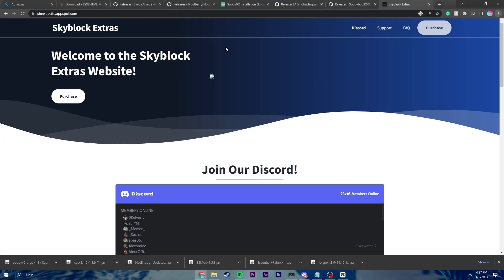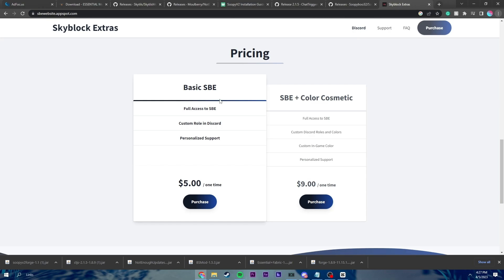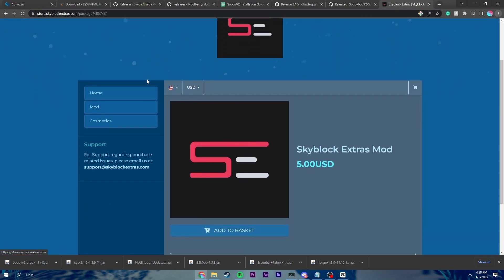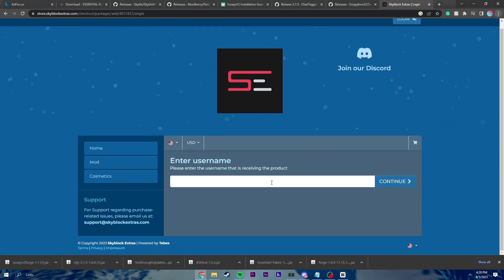So this is Skyblock Extras. It is a paid mod. It does cost you $5. So if we scroll down, it costs $5. You need full access to the mod. So if we click purchase, it'll bring us here. Add to basket. We would type in our username.